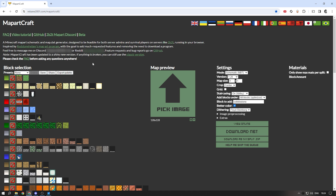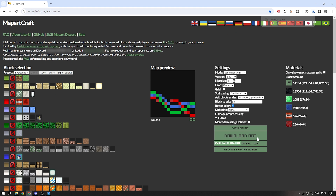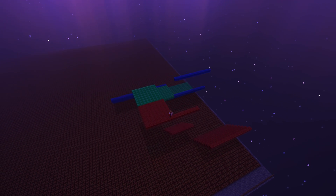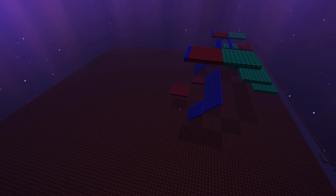Now we can take that PNG and go to the site Rebane2001 — a link for the site will be down in the description. There you can turn your art into a schematic NBT that we can use in things like Litematica, and once that's done just align your Litematica blueprint with your map region and begin placing down all of the blocks to make your artwork into a map.